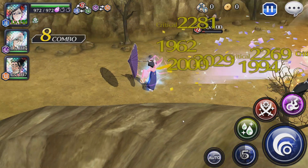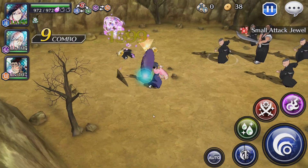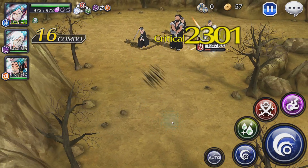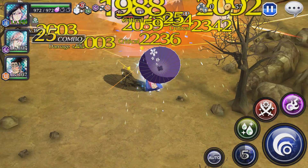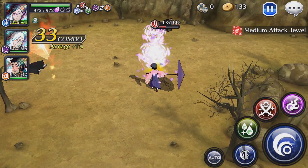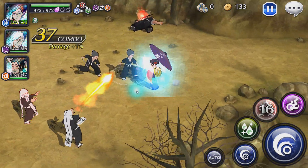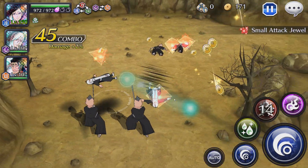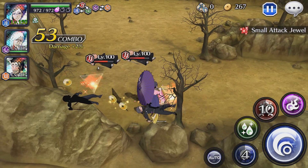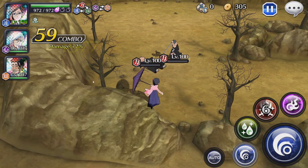We do a first strong attack here — as you can see it did about 2,000 each hit. Normal attacks hit about 1,600 each. A third strong attack, which is a very nice wave attack, does about 2,500 each hit and it hits three times as you can see.